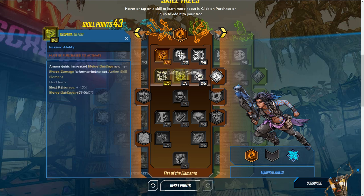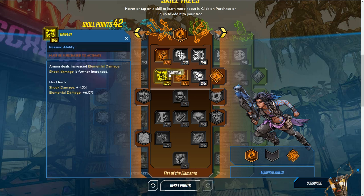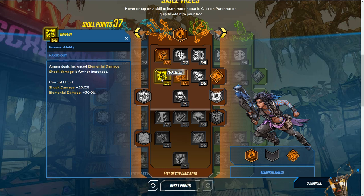Next, you can start with this melee damage skill — it's fine to grab since you get 75 percent increased melee damage, and it's also converted to your action skill element. You can equip incendiary damage right away; a lot of enemies in the game are weak to incendiary, so that's a great one to have. Then go ahead and purchase all of these: increased elemental damage by 30 percent and increased shock damage by 20 percent — probably one of her best skills.